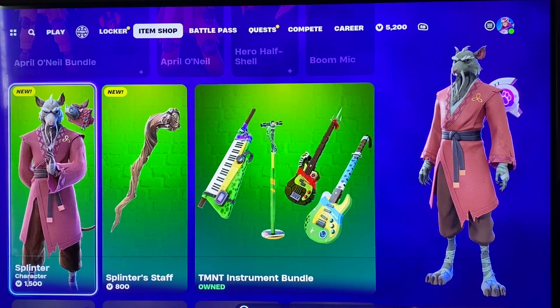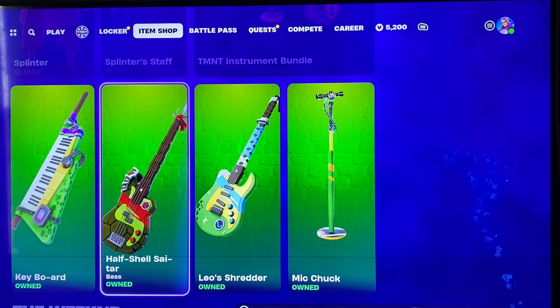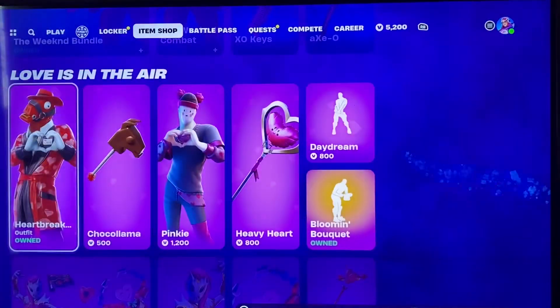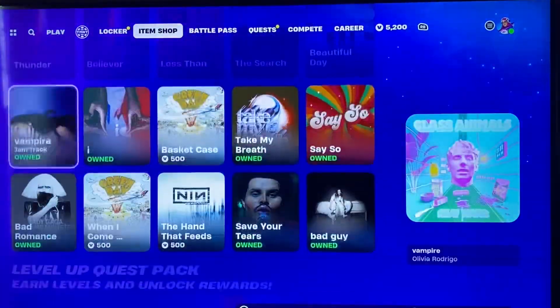So he's here, and of course Shredder's in the mini battle pass, which I'll show you in a minute. We have all four of the Teenage Mutant Ninja Turtle instruments. I think that's it for updates — just the Teenage Mutant Ninja Turtle stuff.